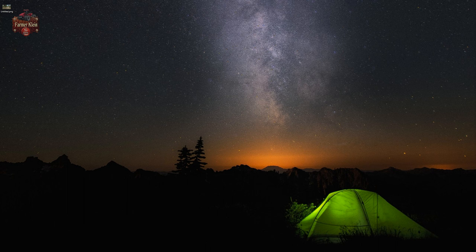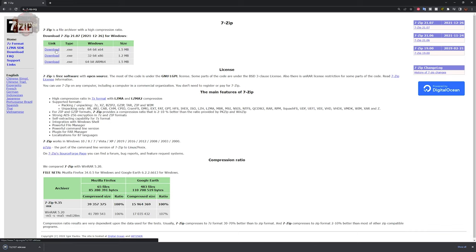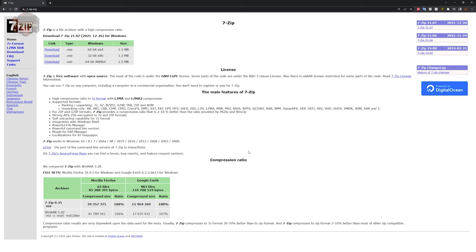The first thing we need to do is install a very useful application called 7-Zip. There will be a link in the description to the website. 7-Zip is extremely handy and if you don't already have it, I highly recommend downloading it — it's a safe site. Most likely you'll want to download the 64-bit version; it's an extremely small file and takes very little time to download. Once downloaded, go ahead and install it, then pull up your mod folder.